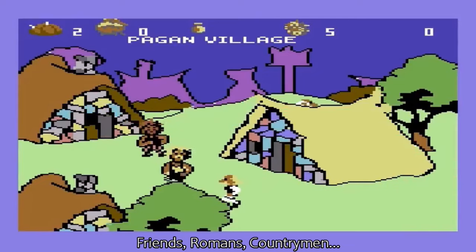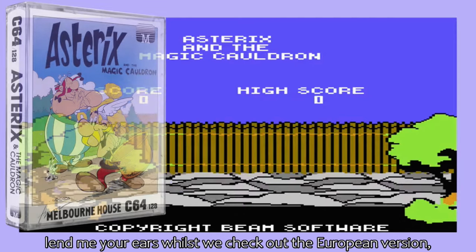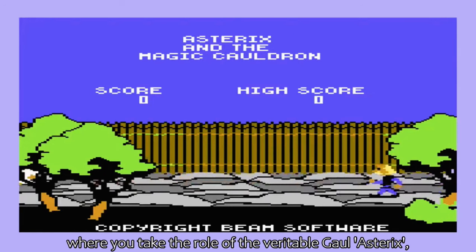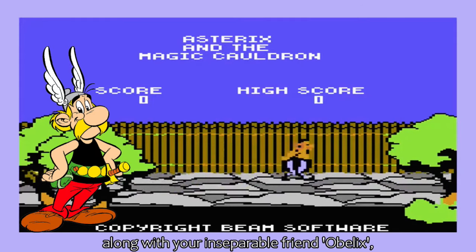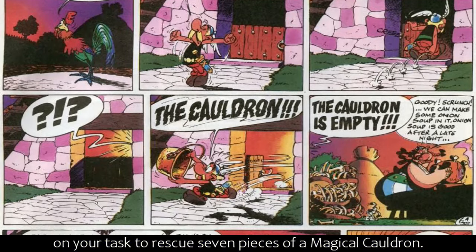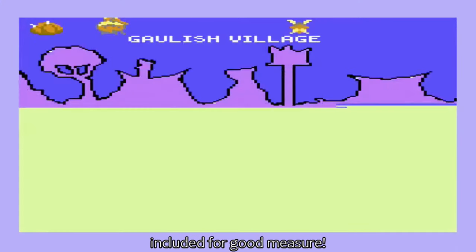Friends, Romans, Countrymen, lend me your ears, whilst we check out the European version. A story about heroics, bravery and extreme clumsiness, where you take the role of the veritable Gaul, Asterix, along with your inseparable friend, Obelix, on your task to rescue seven pieces of a magical cauldron. An arcade adventure with a heavy dose of combat included for good measure.